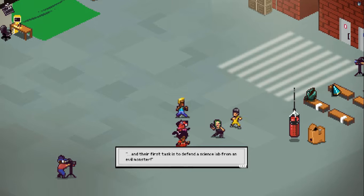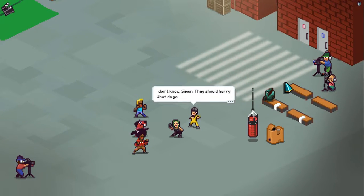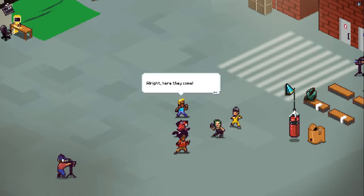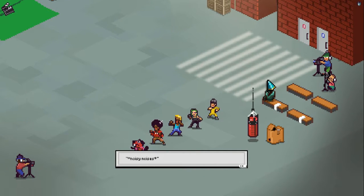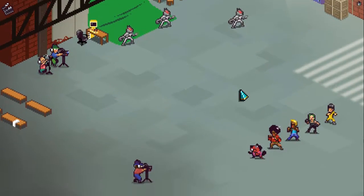These powerful teenagers are the last hope of humanity, and their first task is to defend a science lab from an evil monster. The minions seem to be running late. After some banter about whether they're getting dressed, the team calls 'Action!' and it looks like we've got some bad squirrels that want to fight us.